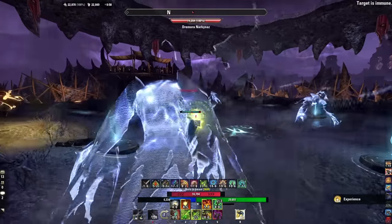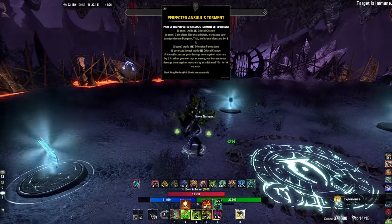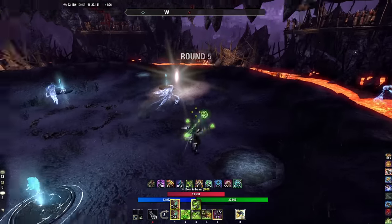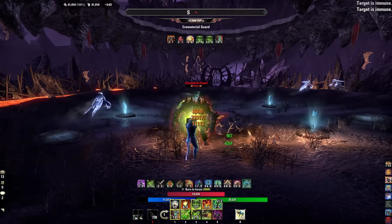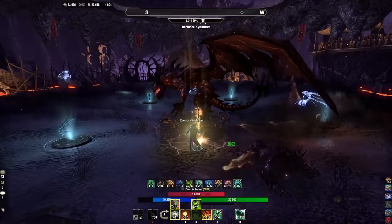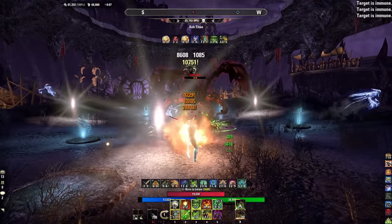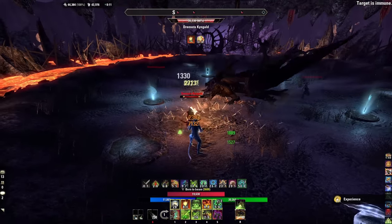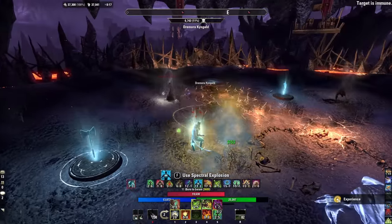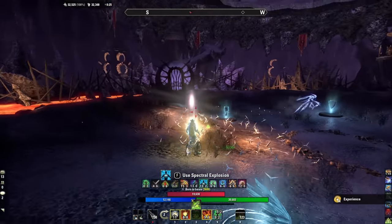Moving on to gear. For the five-piece body set I'm going with Perfected Soul's Torment from the new trial Sanity's Edge. It gives a static 7% increased damage to enemies at all times. Almost all gear sets in the game are built around light attack weaving — this build is not — so Soul's Torment is set-and-forget. I experimented with Perfected Coral Riptide but it's a pain to manage. Soul's Torment also rewards bashing, which you actually do quite a bit in solo play. You don't need the Perfected version — the normal version is fine.